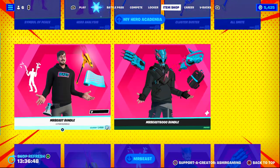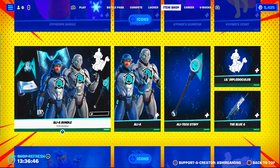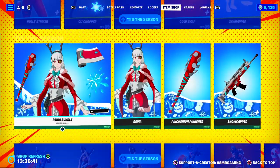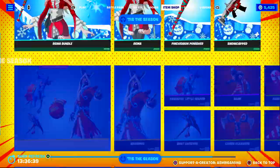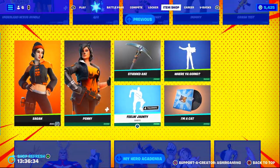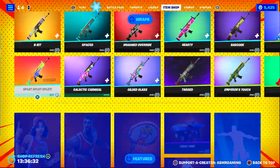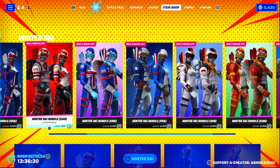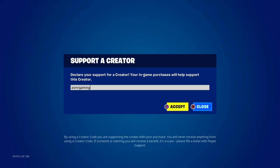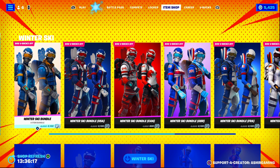Where's the new Christmas skins, Fortnite? This item shop is huge. We have the Icon skins, the other Christmas skins, Walking Dead stuff, Mr. Beast, My Hero Academia. This item shop is enormous. Maybe I know why they didn't release new Christmas skins — there's just way too much on the shop right now. If you are picking up something on the Fortnite item shop, be sure to use code ASMRGAMING.